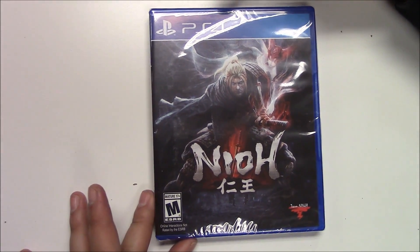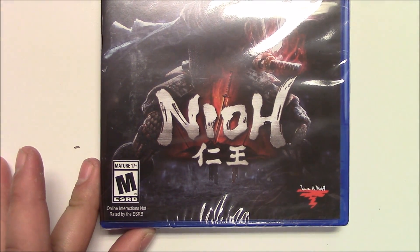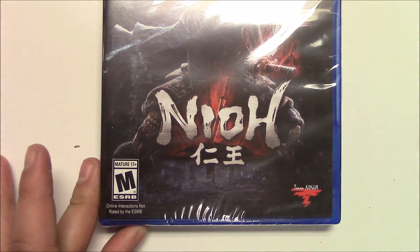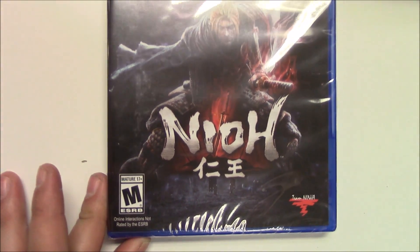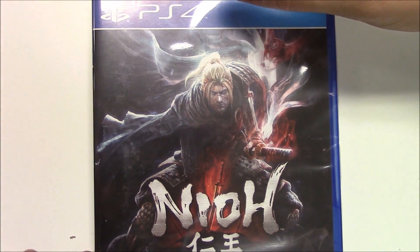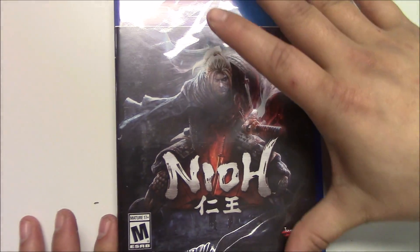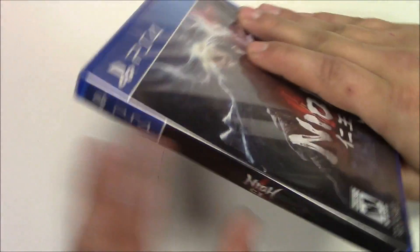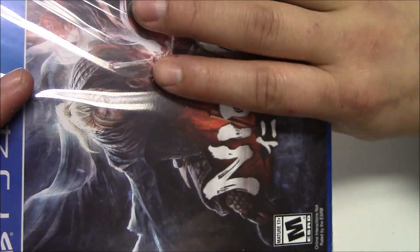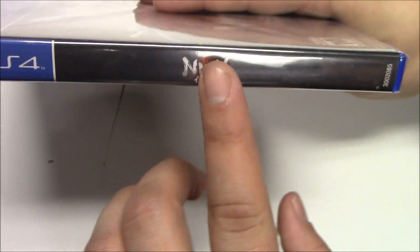This is of course for the PlayStation 4, brought to us by Team Ninja, and it is rated Mature 17 and older. From the front cover you can see a badass-looking samurai — not sure if that's exactly the main character yet, as I've been trying to stay away from all spoilers. From the spine you can see a continuation of the background art with the name Nioh.